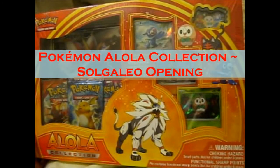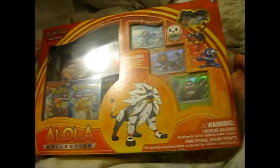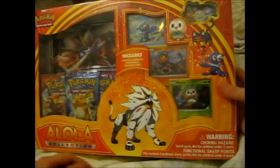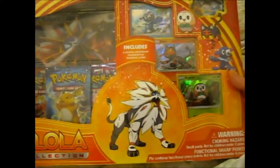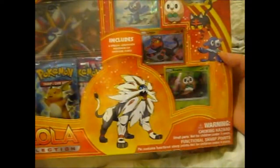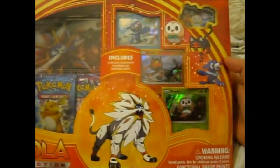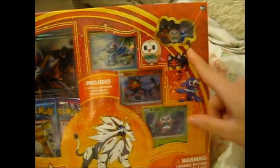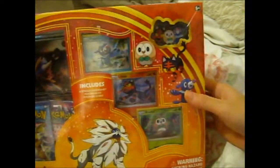Ruth here, and this is the new Alola Collection version for Solgaleo, which includes everything here. They're slightly different from the collection from a different country, because they had figures and not pins here — it was a pin of all three starters — so that's pretty cool. This is what the box looks like.